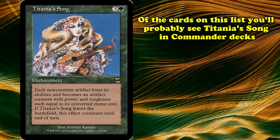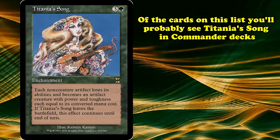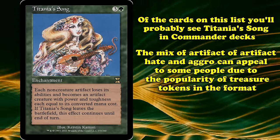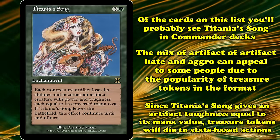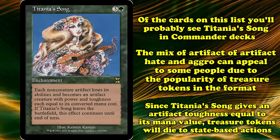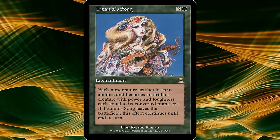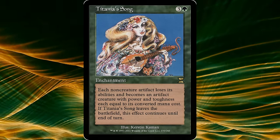That said, of any card on this list, Titania's Song is perhaps the one you're most likely to see someone trying in a commander deck. This unique mix of artifact hate and aggro could appeal to some, especially with how popular treasure tokens are in the format. Since Titania's Song gives artifacts toughness equal to its mana value, a zero mana value token like treasure will simply die to state-based actions with Titania's Song on the field. This level of niche playability saves Titania's Song from being any lower on this list.